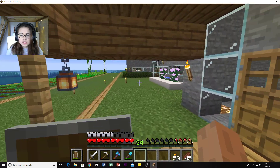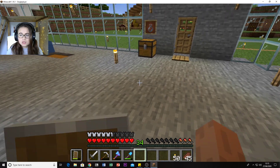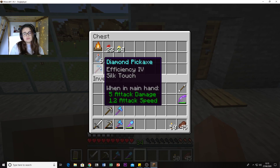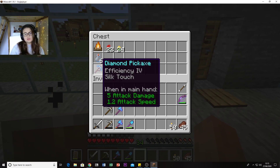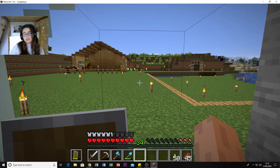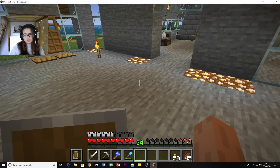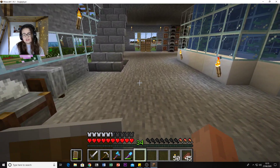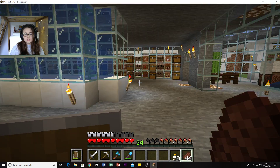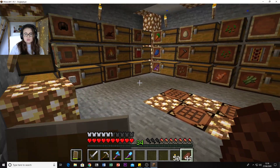I made this chest here which is for going out to the beehive. So I made another pickaxe - this one's new - silk touch, glass bottles, campfire, and some flowers to breed them. That way I can come here, grab the bits I need, run out and sort out the beehive and bring them back, rather than having to go downstairs every time I want to go out to the bees.